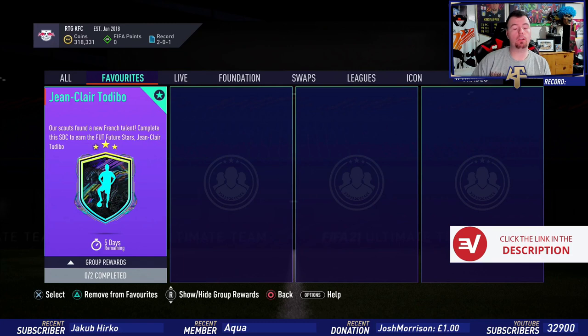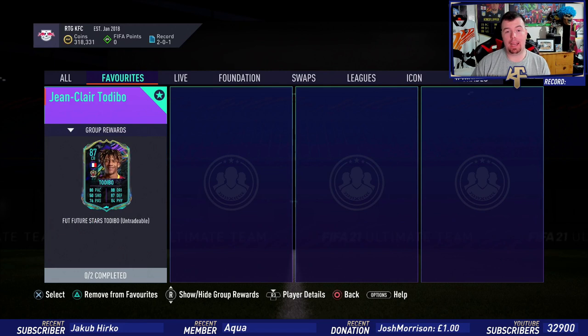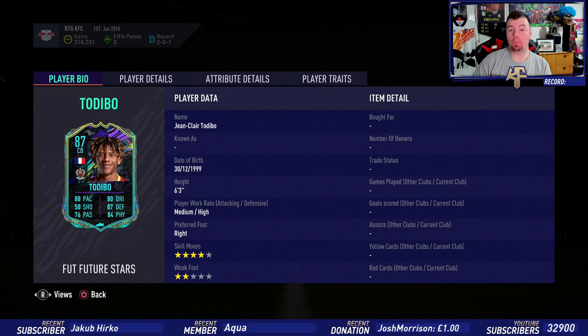What's going on, King Flipper here and welcome to another Future Stars SBC. Today we are doing Jean-Claire Tadibo — he is a centre-back, a new French talent. Complete the SBC to earn a Future Stars Tadibo. His card looks pretty tanked to be honest — he is six foot three, 87-rated centre-back.